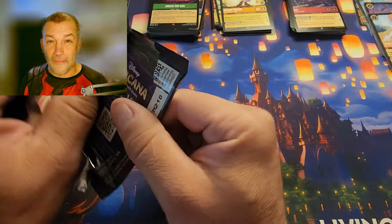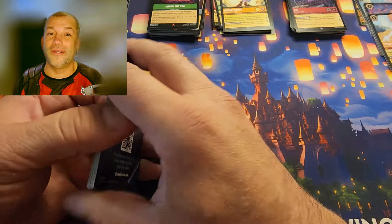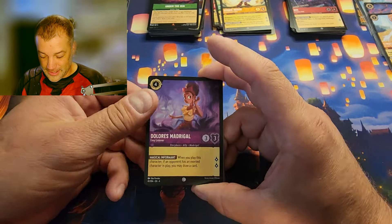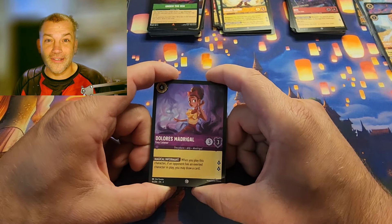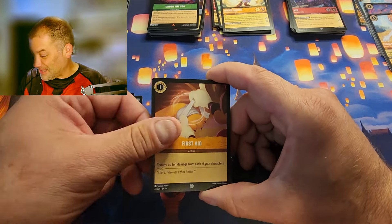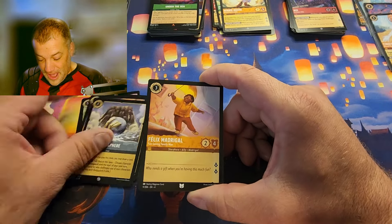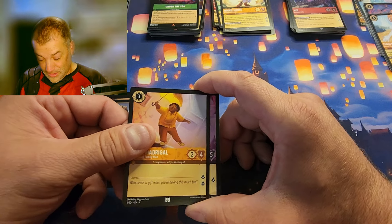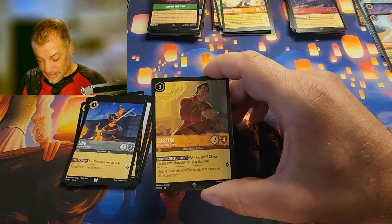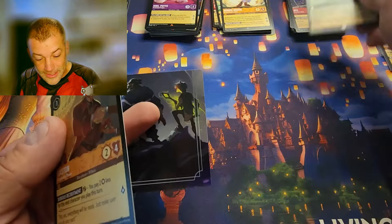We've actually started talking about saving for Disneyland. If they do a D23 next year I'm going to have to time that out — that'll be my little secret, my wife won't know why I desperately need to go on a specific day. She'll figure it out. Last pack: Camilo Madrigal, Miss Potts for the rare, Gaston for the super rare, the foil is Pegasus: Cloud Racer.